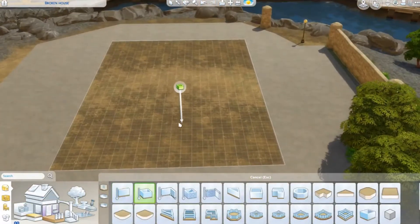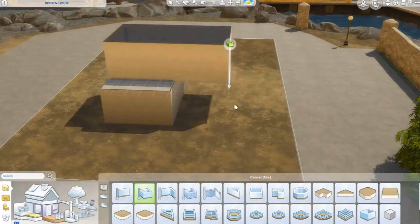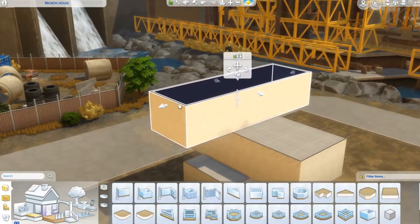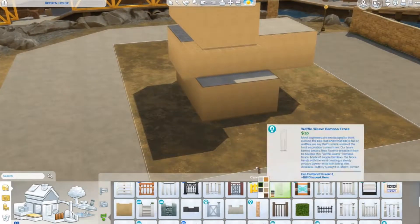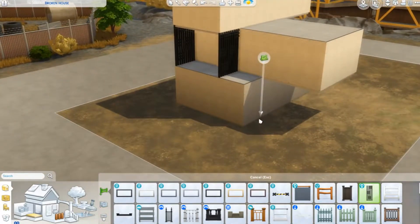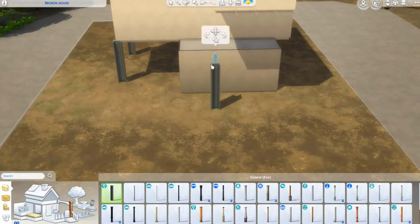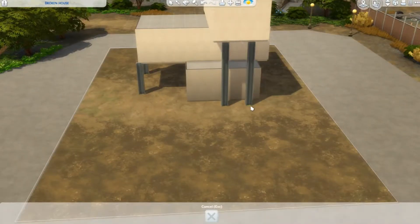Hello everyone and welcome back to today's video. So today we are going the complete opposite side of the eco-spectrum and we are making a wonderful industrial higgledy-piggledy house that has a wonderful amount of trash outside because if we were given eco-stuff and wonderful debug trash items, I'm going to use them and it's so much fun making trash houses in the Sims, especially this build.